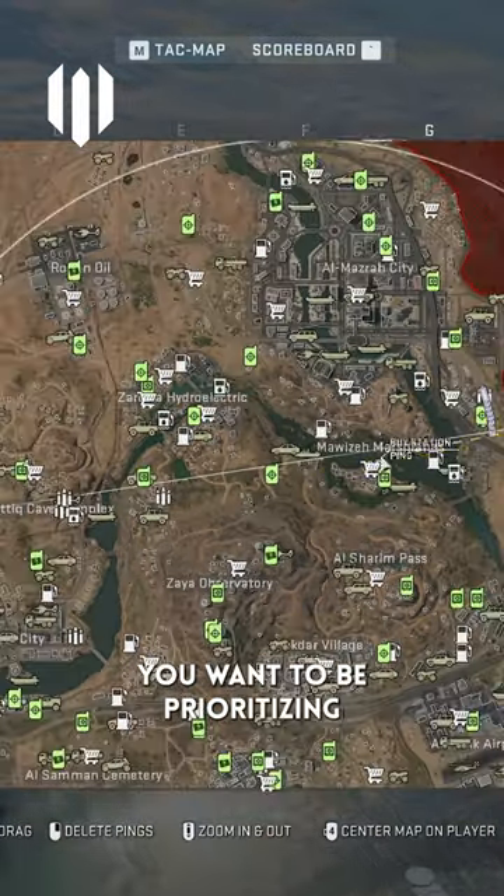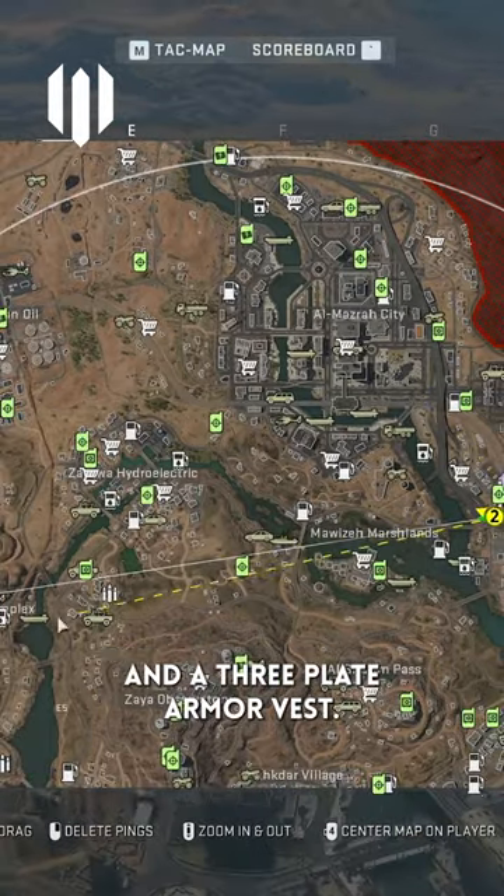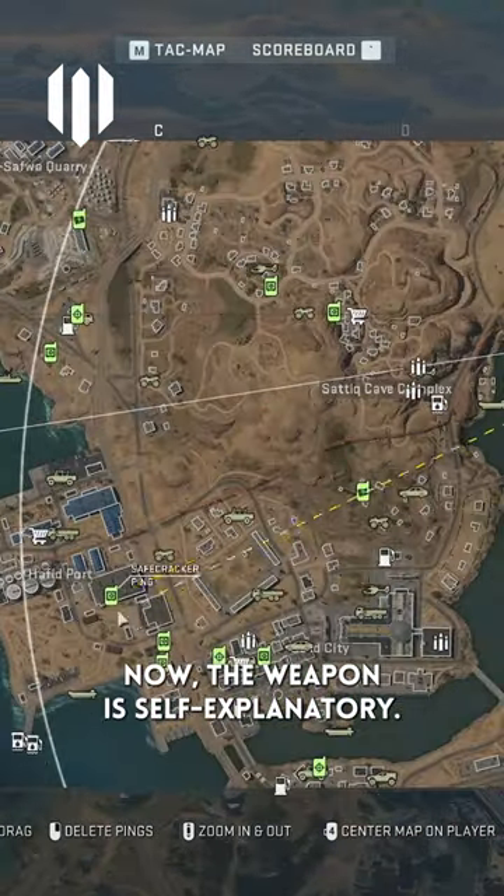When you first drop out of a plane, you want to be prioritising three different things: a weapon, a contract, and a three-plate armour vest. Now the weapon is self-explanatory — you need that to kill people.